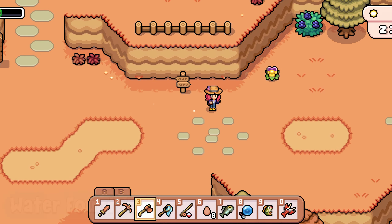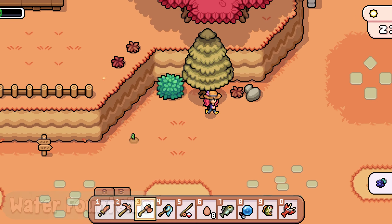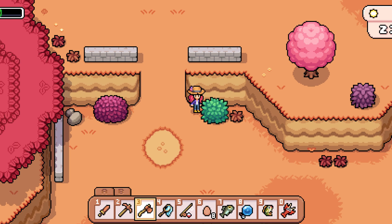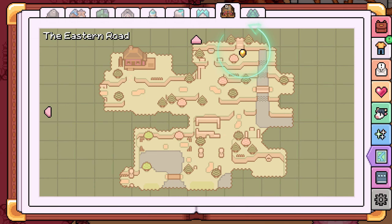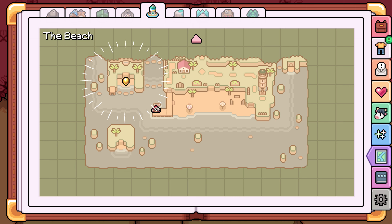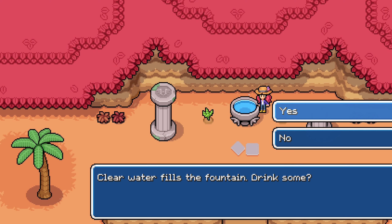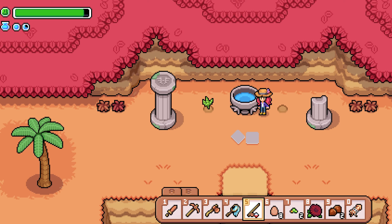Tip number 5 is to drink from the magic water fountains around Mystria to regain 20 stamina each. These will be unveiled as you progress through the game. You'll find one northeast of the carpenter's shop, another northwest of the dungeon, and a third on the island west of the beach area, which is accessible after you build the bridge. There may be more, but these three fountains are available within the first few seasons of gameplay.